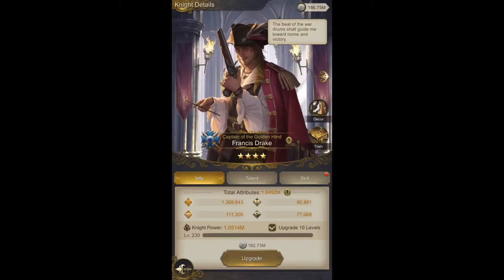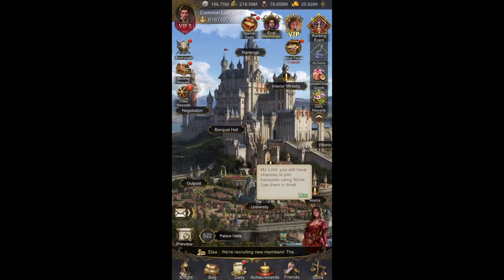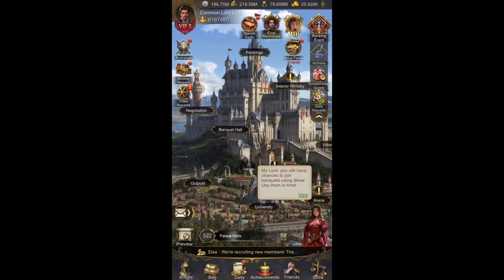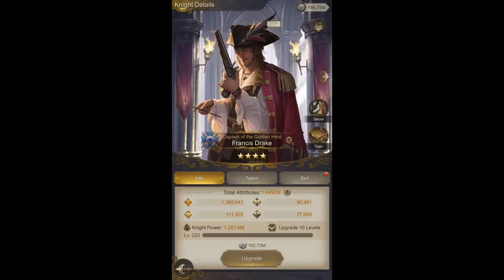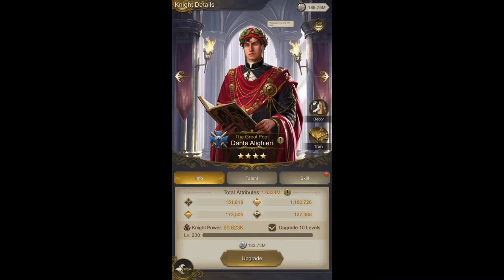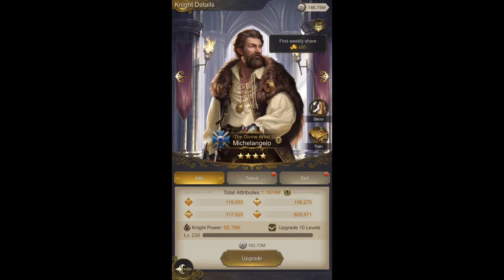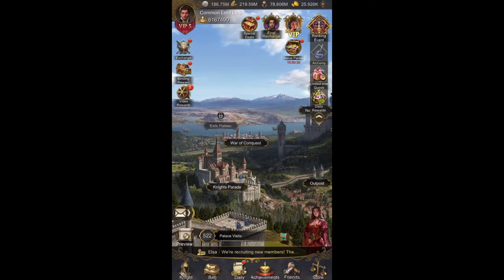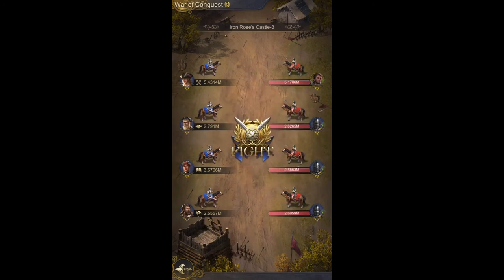Strengthening your knights helps you with pretty much all aspects of the game. Having a strong setup matters — this knight is set up for strength, this one for intellect, this one for charisma. It helps especially in situations where you need one knight of each talent type: strength, leadership, intellect, and charisma.